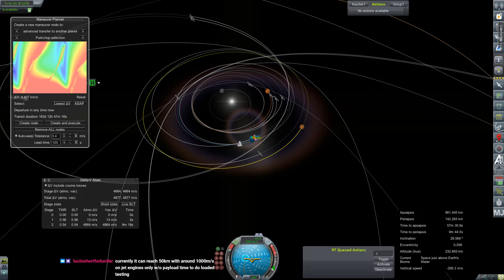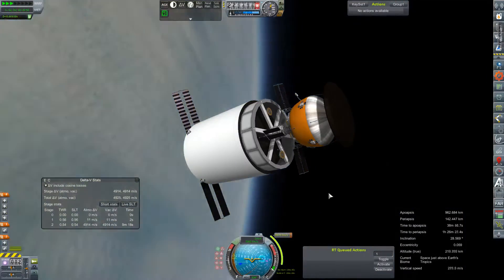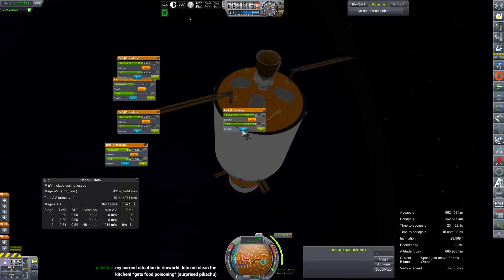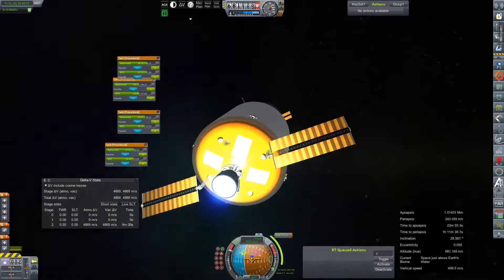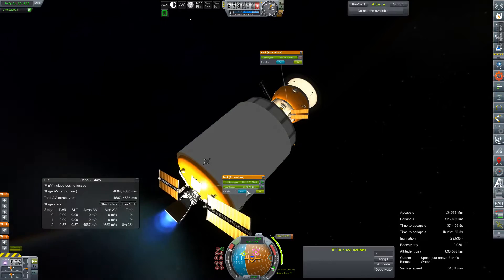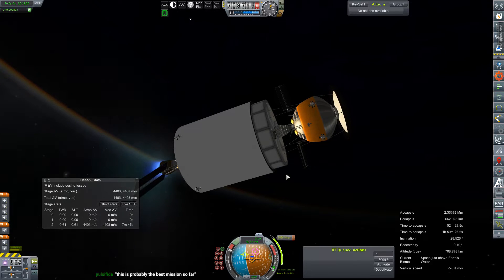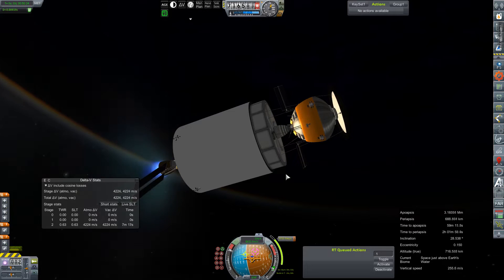Now it's time to get our Mars transfer plotted. We are a little on the tail end of this window, so this is unfortunately our last package destined for Mars this window, which means the Cupola module going to Harmonia Station will have to wait until next window to be deployed, because we had so much trouble with these resupply pods that it absorbed all of our launch window time. Since we only have two launch sites, it became a little difficult to squeeze everything in. If we can secure the funding, we'll probably look into building a third launch pad, especially since windows for Venus and Mars are going to be very crowded for the next decade or so.